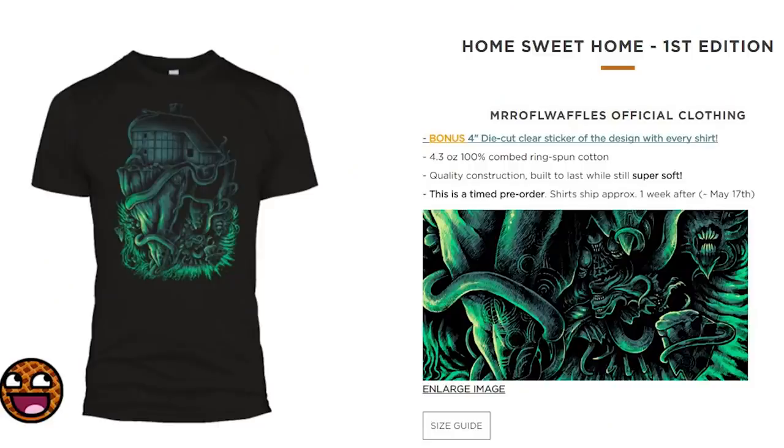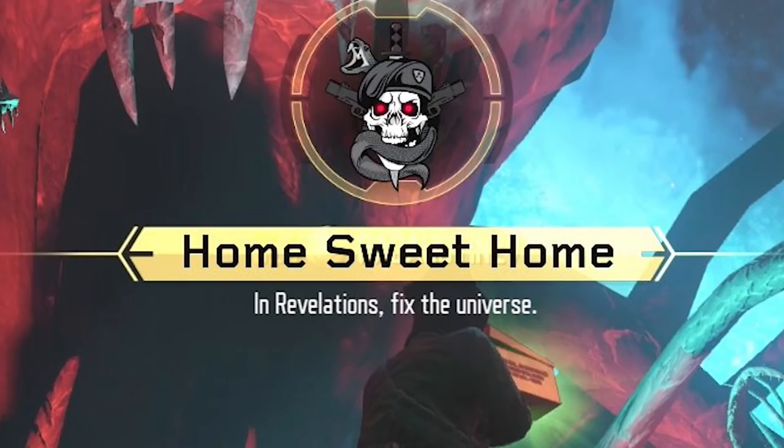You have, from today, 14 days to buy this shirt if you want to. You don't have to by any means — I still love you regardless. But this time it is the Apothicon Sun edition, which might ring a bell from Revelations. The house might ring a bell from Revelations because the house is called Home Sweet Home. I named it that several months ago, and Treyarch, at the end of the Revelations Easter Egg, decided to make that challenge called Home Sweet Home.